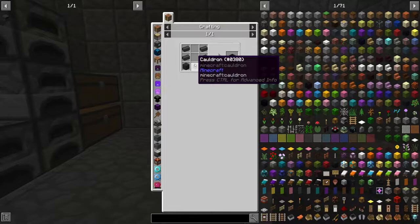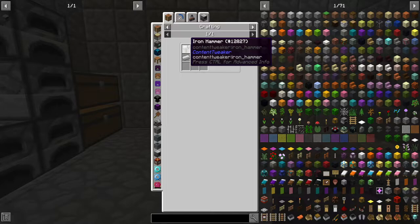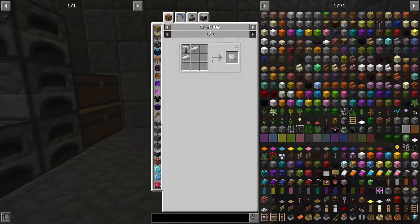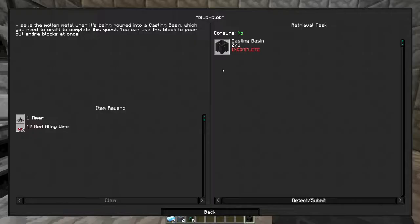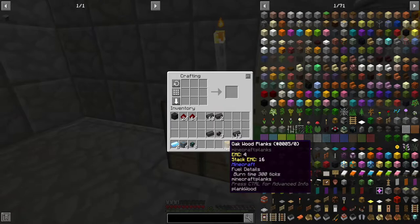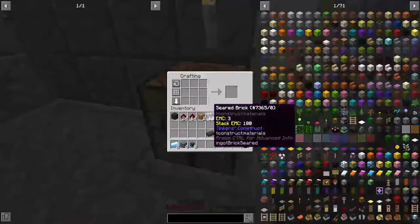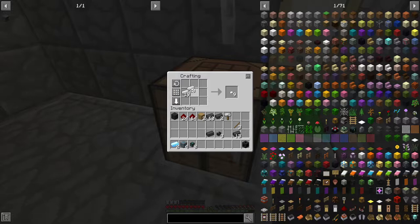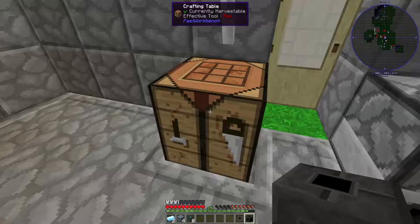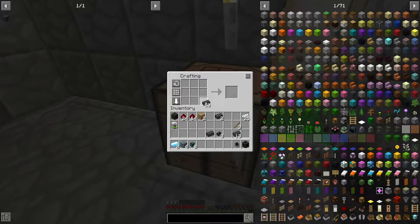For the cauldron we're gonna need iron plates, which means we need an iron hammer. I peeked at this last night but didn't get into the episode, so we're doing that now. A hammer is sticks and iron — let's get that crafted up. We'll need a sizable amount of iron. There's our cauldron, and we go from there with two brick blocks.